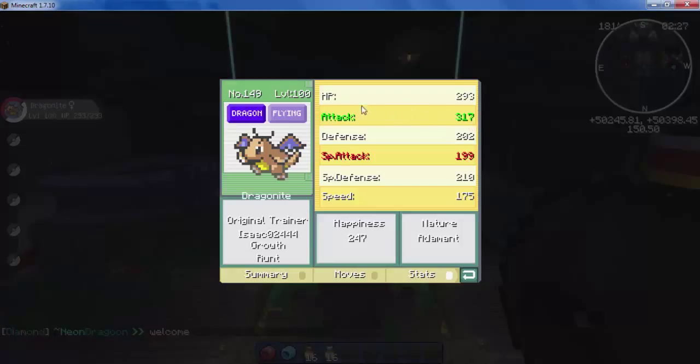As you can see, its attack is 317 and its speed is 175, and those are the two stats I'm going to be focusing on for the duration of this video. So, what is EV training? These are what are called base levels, and EV training is a way that you can get past these — not by a lot, but by a quite noticeable amount.